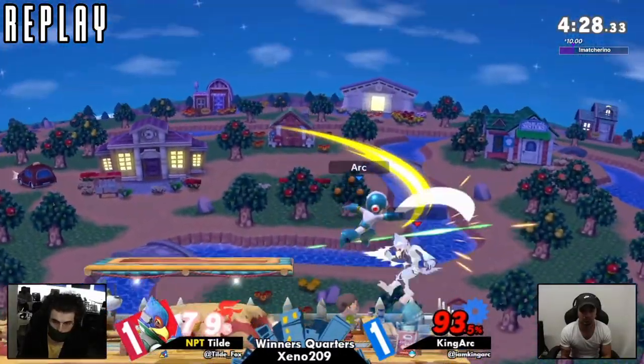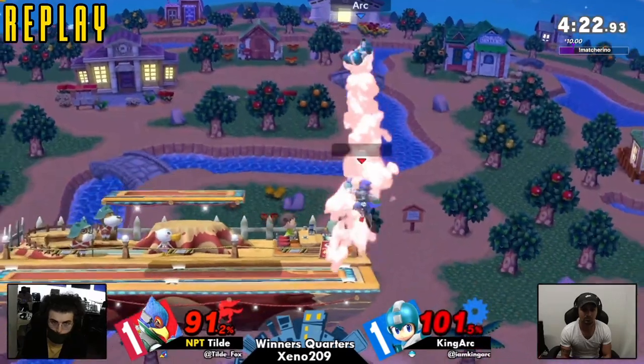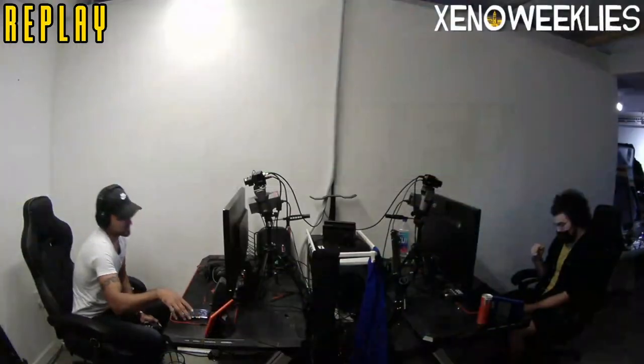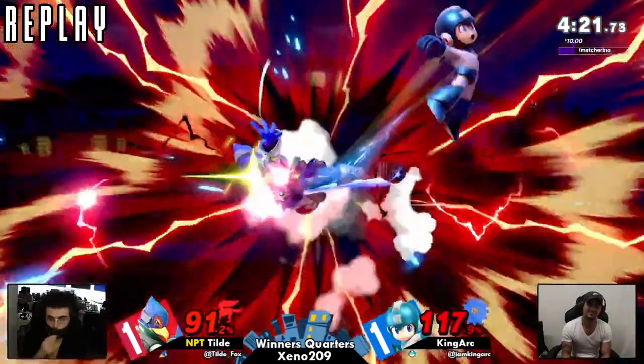Good game from both players — very talented and a great representative of both characters. You don't see any Falco doing it like Tilde does. King Arc tried to go for the ledge trump into back air, actually did react to Tilde getting up, then went for the forward air to keep up pressure. Tilde answered with the up tilt — still pretty cognizant even as King Arc was going in for offense. Very attentive, looking to confirm off that ledge trump.